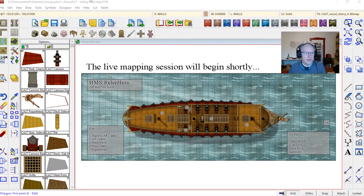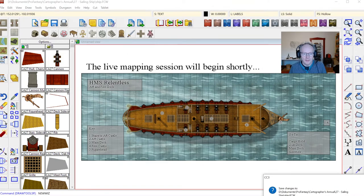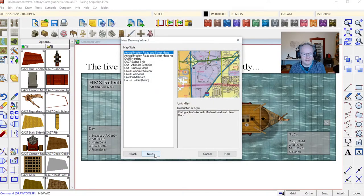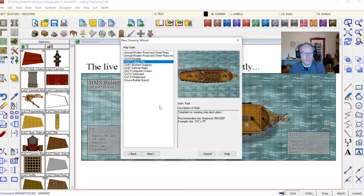To start out I'm going to create a new map. The old sailing ship templates are under the other map types, so I'm going to switch to the style settings. Click next. And then we do have — look at that low number — Carver's Annual 27. We are at 171 now, so it's been a long time. Click next.